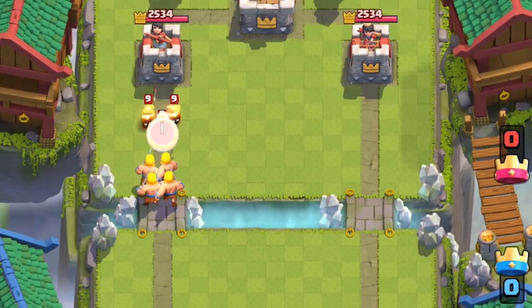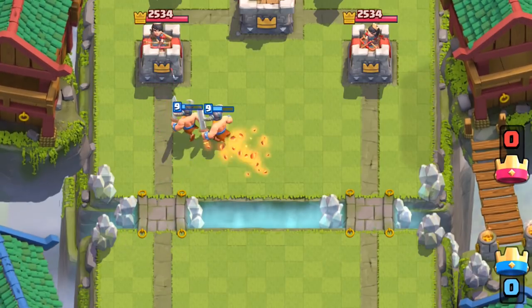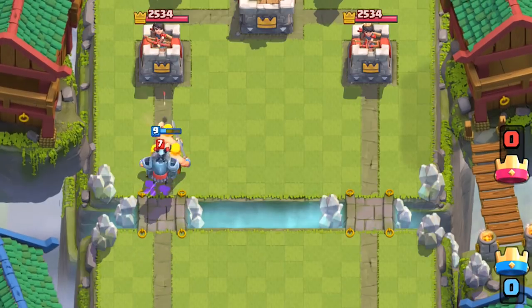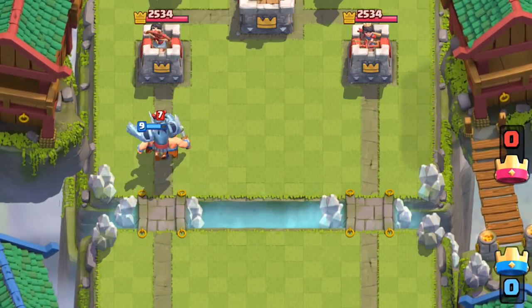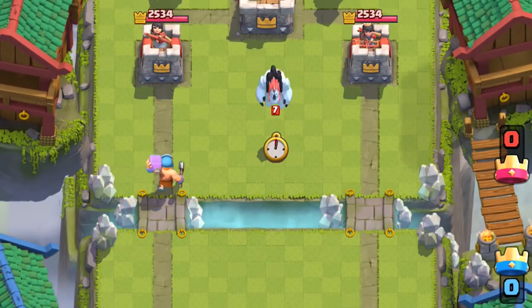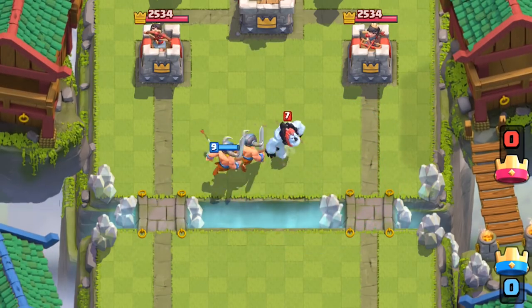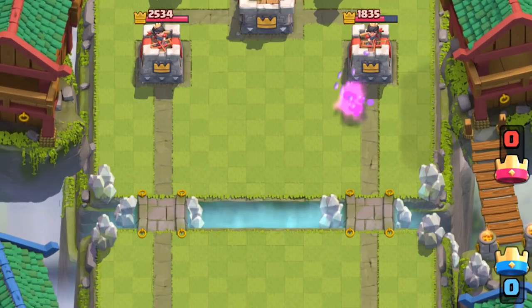Fire Spirits have a similar effect as Fireball — they can really hurt Barbarians, but they won't have as much impact on Elite Barbarians. Mega Minions can pick off Barbarians since they have such a slow move speed, but against Elite Barbarians, they're way too fast for the Mega Minion to pick off effectively. With an Ice Golem, it can kite a Lumberjack to its death, but against Elite Barbarians, they have way more health and damage which allows them to survive the kiting.